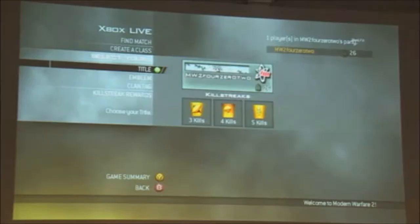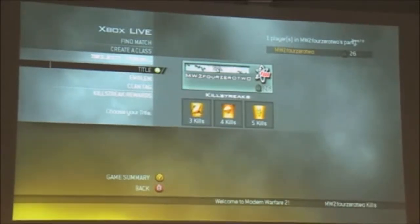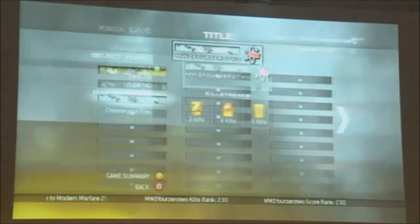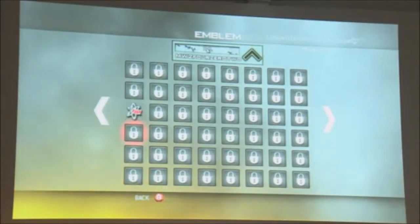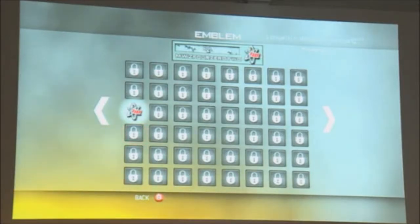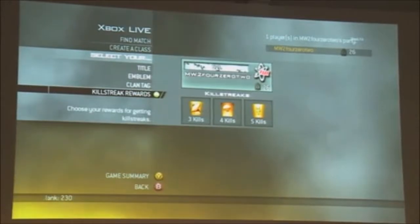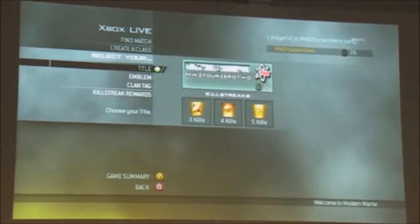Another new thing we added was the call sign. You might have seen this in some of the videos we released. Basically the call sign is another way to show off how cool you are — make yourself famous. It shows your gamertag, you have an emblem which is the symbol you unlock, and you have a title which is an image with some words. The more things you do, the more of these you're going to unlock for that thing.